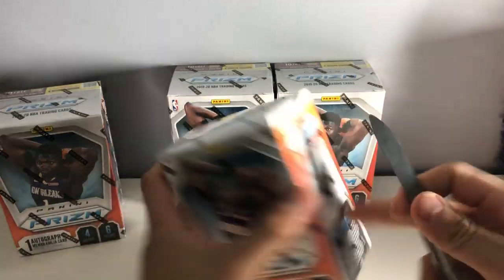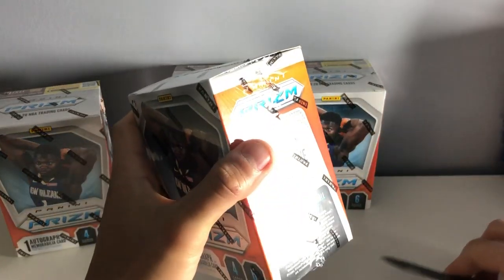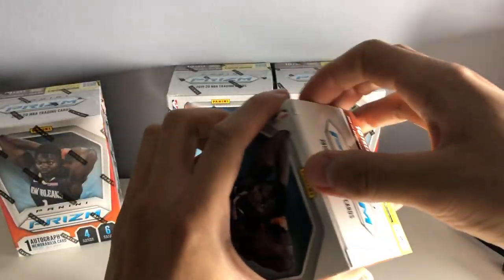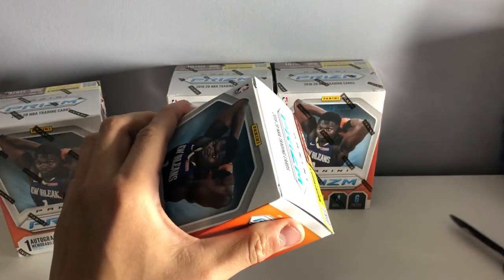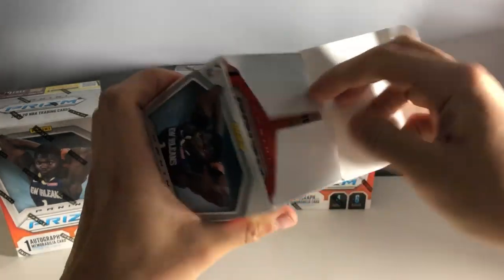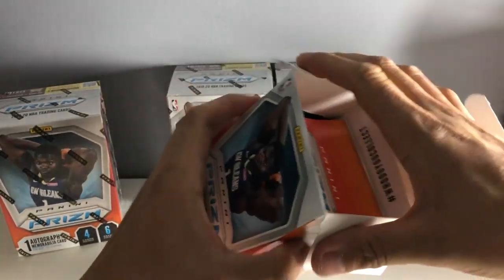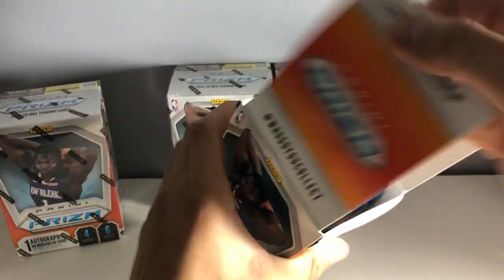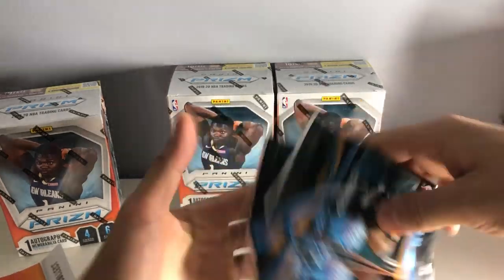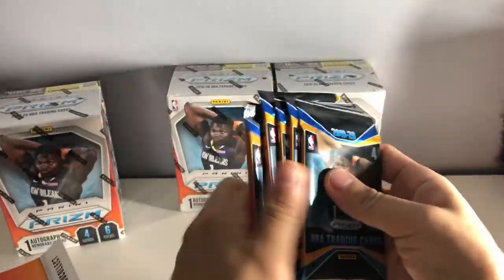Let's open up the first box. Obviously people are chasing Zion, but there are a couple of other good rookies — obviously Ja, DeAndre Hunter, Rui. Let's see what we can get here. Six packs, four cards in each pack.